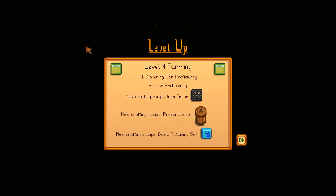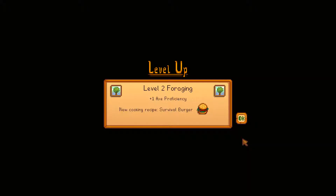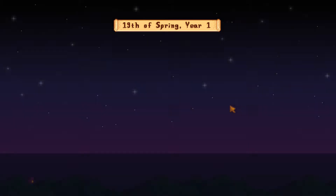Hey guys, welcome back to Stardew Valley. We have leveled up — we are level 4. We got another watering can proficiency, hoe proficiency. We learned a new crafting recipe with an iron fence, though it's going to be annoying since we don't really have much iron. We got a new recipe for a preserved jar, basic retaining soil, foraging and axe proficiency, and now we can do a survival burger. Awesome.